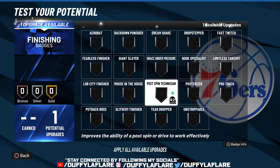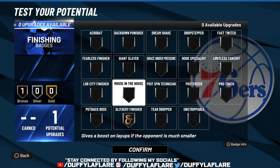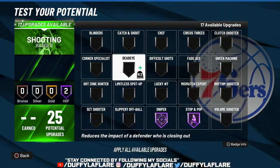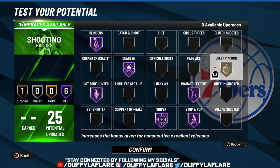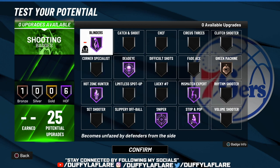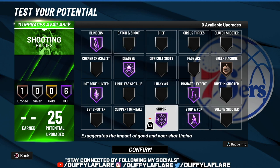For my one finishing badge, I use Giant Slayer or Slithery Finisher — I just switch between those two. For shooting, I use Stop and Pop, Sniper, Blinders, Deadeye, Mismatch Expert, Hot Zone Hunter, and Green Machine. Mismatch Expert, Deadeye, and Blinders are overpowered — it's ridiculous. With Stop and Pop and Sniper, you're never gonna miss unless you actually mistime your jump shot. And make sure y'all buy boost when shooting too, because you will not miss.